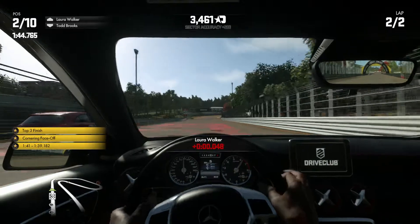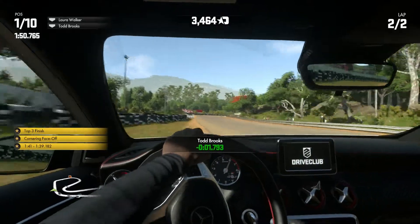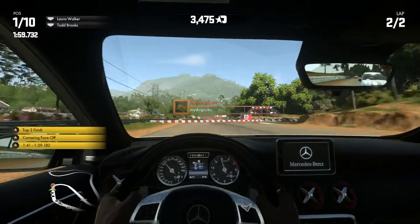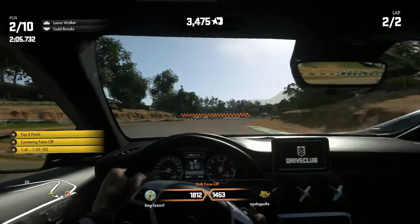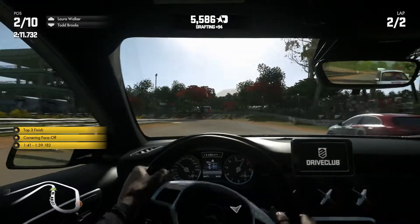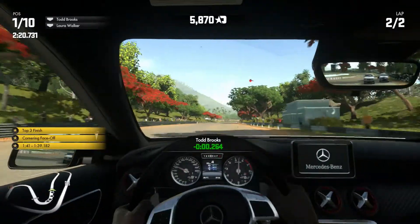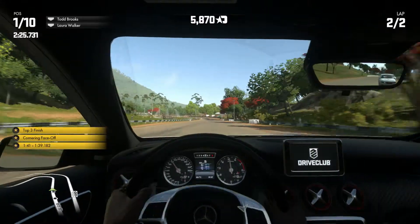Cheeky Chappy is overtaking me now on the outside — sorry buddy, you're in my line. A little bit of a drift corner here. You get these little challenges pop up while you're racing — challenges around the track that other people have set online, and your objective is to try and beat those if you can while you're racing. Not always possible depending on the type of race, but these guys offer a fair challenge.